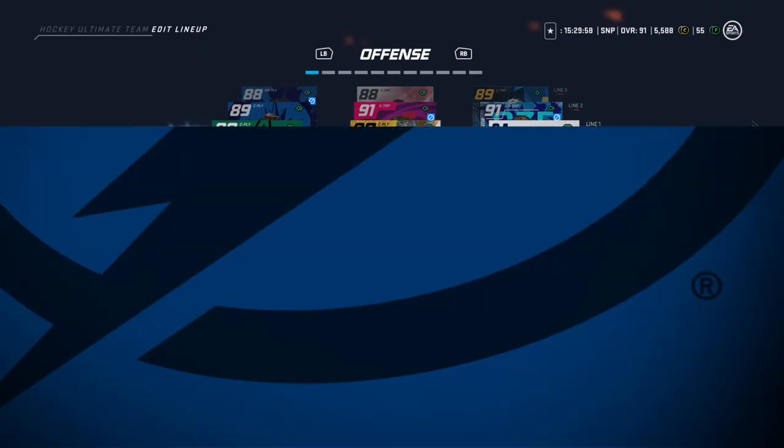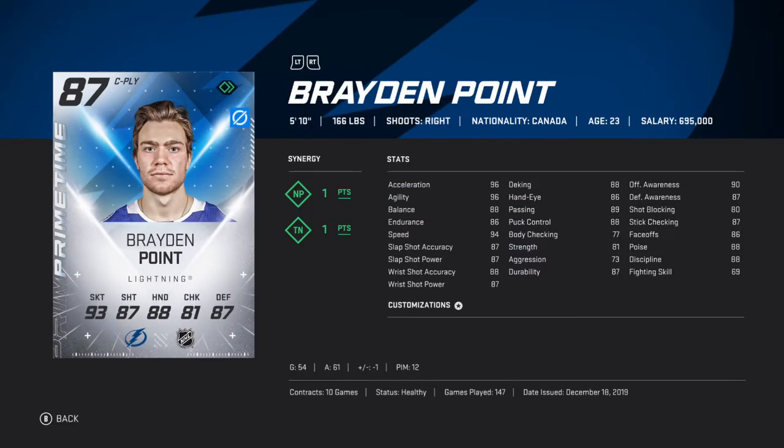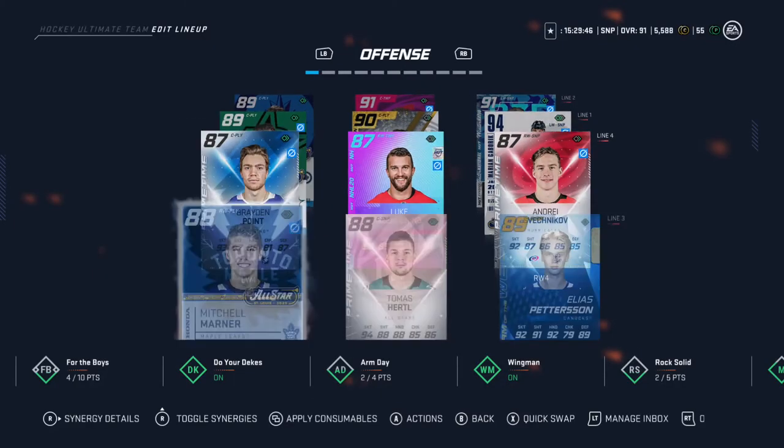And then we got Brayden Point on the fourth line. He's got TN also, so he's got 91 wrist shot accuracy on the fourth line with NP2. 97 speed — that is not bad for a fourth liner.